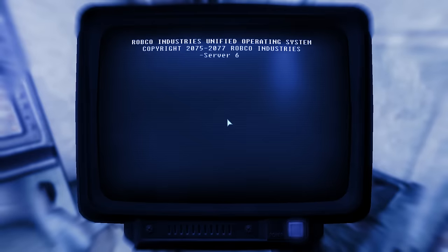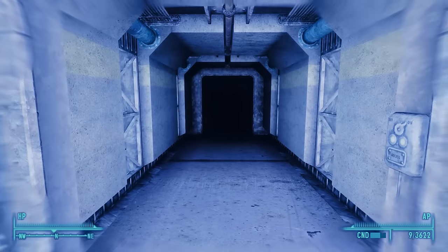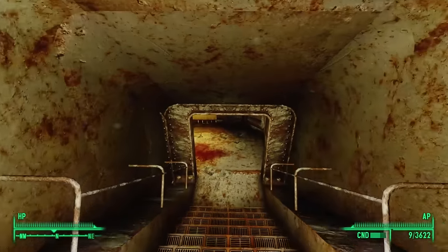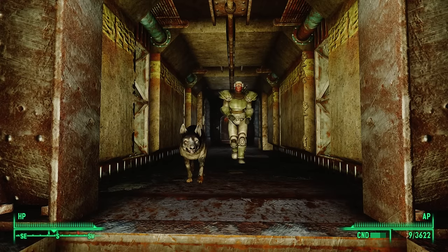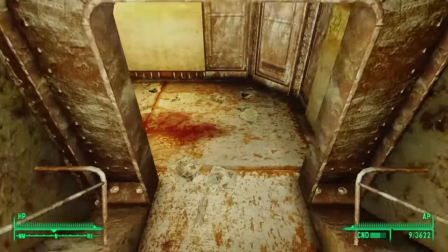There's nothing more here for us, so to continue we go back to the hallway, face north, and walk into the dark. Creeping closer, we see that this is the top of a staircase. But as we get closer, everything is rusty and filthy again. Looking back, the clean walls are now ruined by time. Turning around, we see blood at the bottom of the stairs.